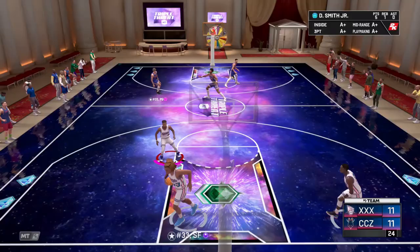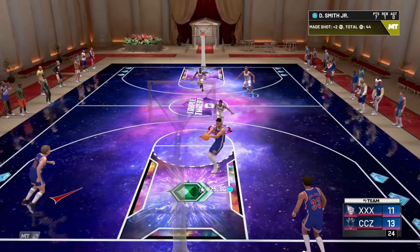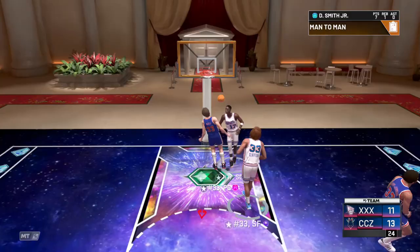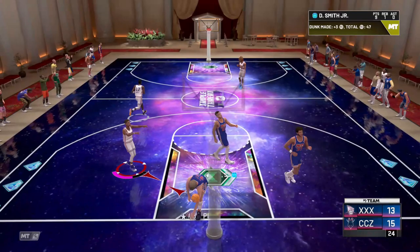Dennis Smith Junior! Why the hell does he make me — he just faked me out, I jumped all the way up instead of going at the ball. Is it that easy to dunk with him? Get out of here bro. I'd like to win this game.